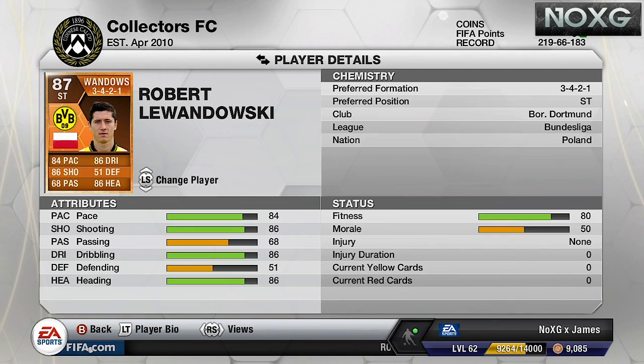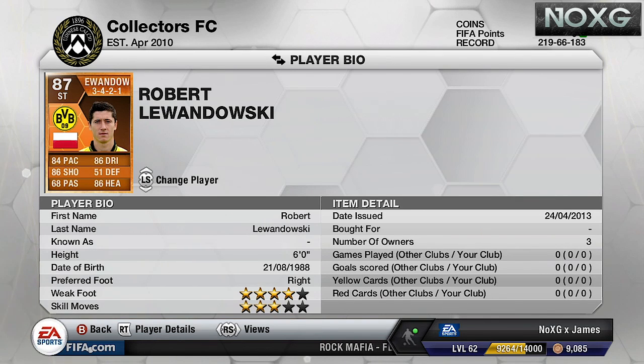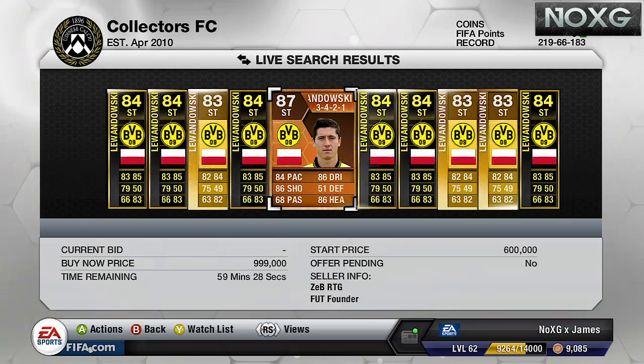So 84 pace — pretty average, but decent for Lewandowski. He's got a nice little upgrade of 2 for his stats. His shooting has gone from 75 to 86 — that is just a beast of an increase.